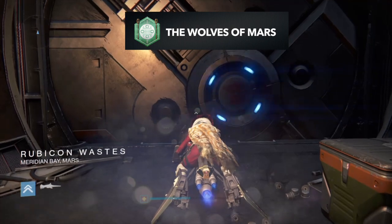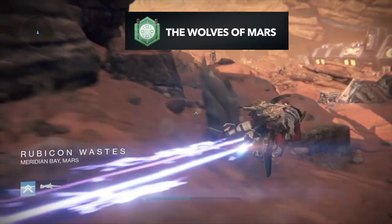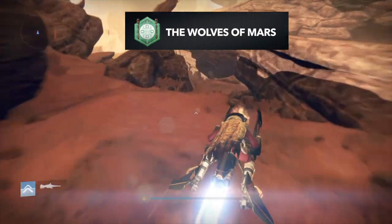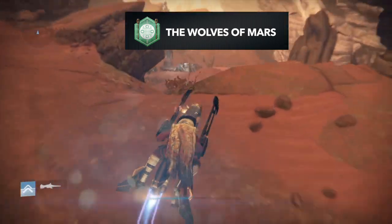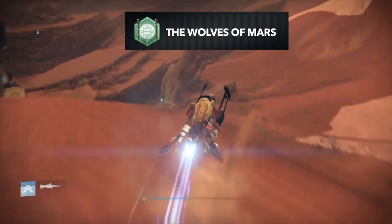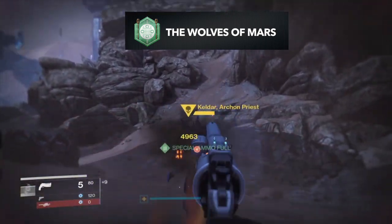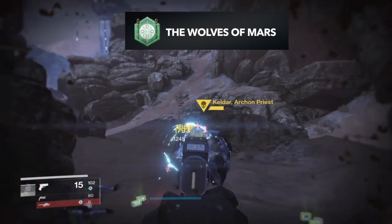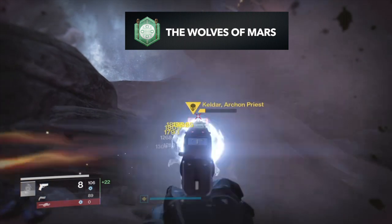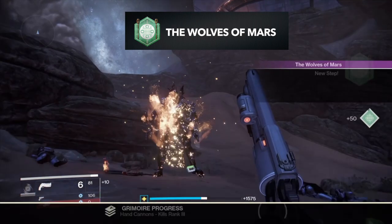The next step is to hop into patrol and go to the Rubicon Wastes — this is where an Archon Priest spawns. Go through the first door in Rubicon Wastes, stick to the left past all the rocks, and once you hit the little tower spire thing with the rock, that's the area where the Archon Priest will spawn. It works like a public event — wait until you see the message 'A pack of wolves is prowling,' then head over to that rock. Kill the Archon Priest and you'll get the next quest step.